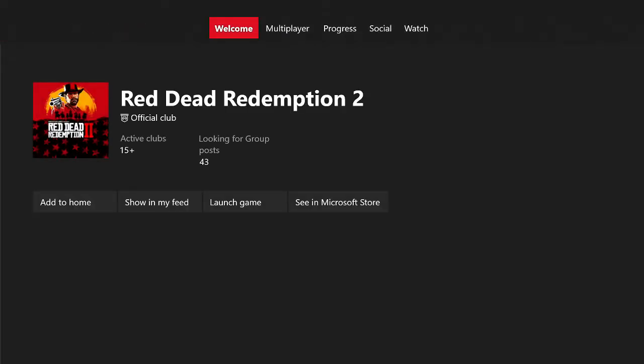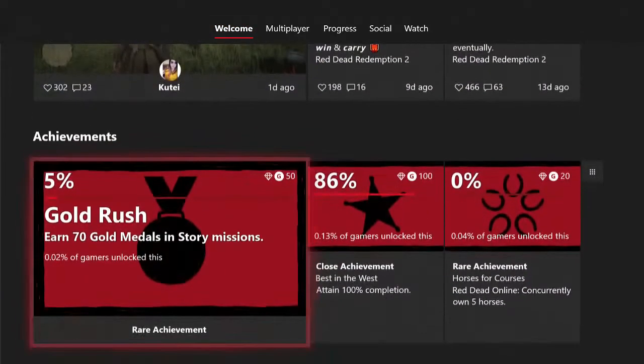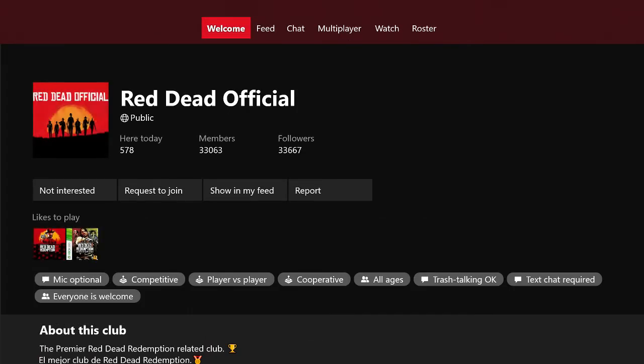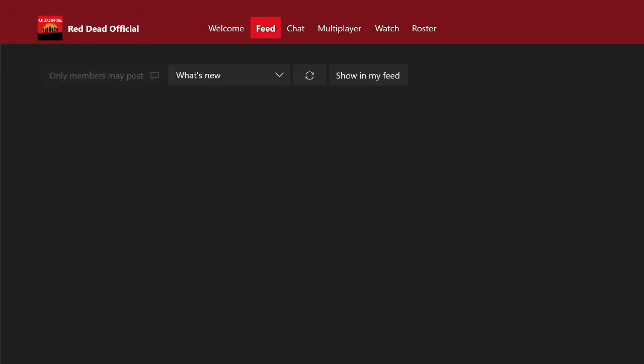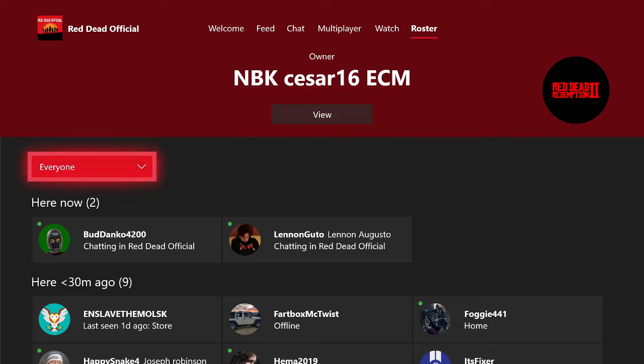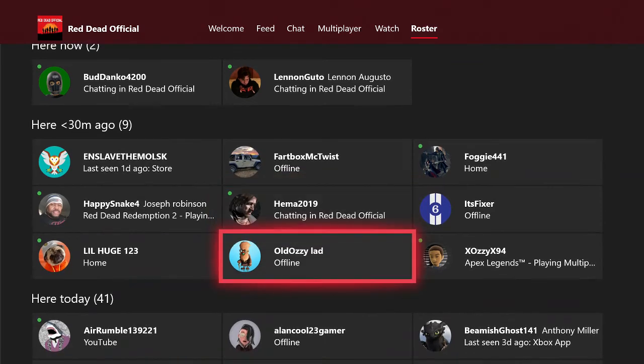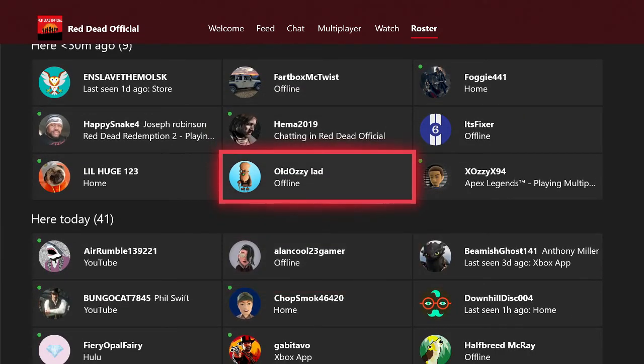When you do head over to their official club, you're going to be at this little page here where it shows you some clips. You're going to want to head all the way down to the bottom where it shows the clubs. You should see the roster up at the top, and when you head over to your roster, you'll see a whole bunch of people inside this club and what games these people are playing.